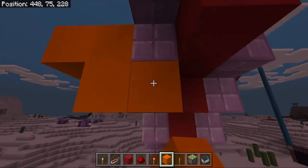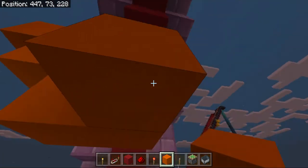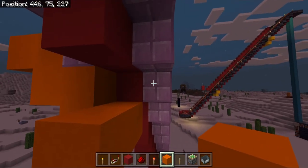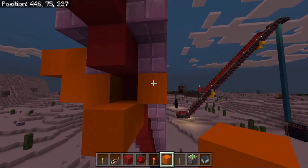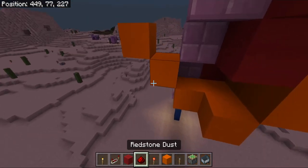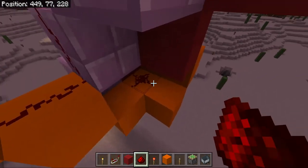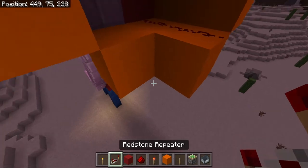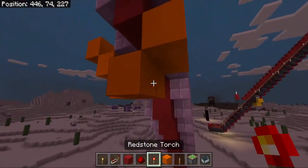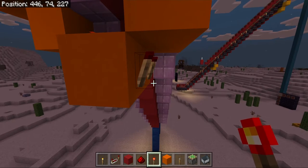And then go down in sort of this shape towards the center and then one block out like that. Next on the other side, you go up one block diagonally on the other side and then put another block in front of it. Next, get rid of these two blocks. And then put redstone on this block and this block, and on this block and this block. Right here, put a repeater set to two ticks.